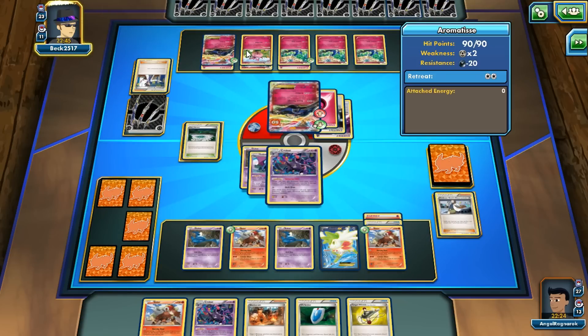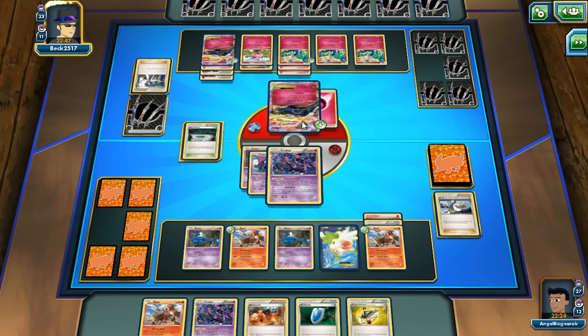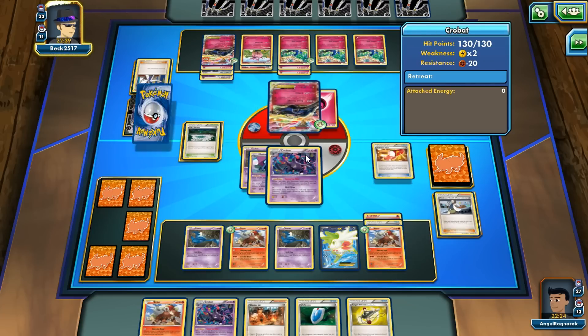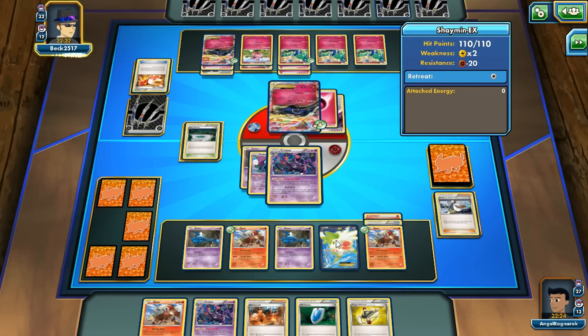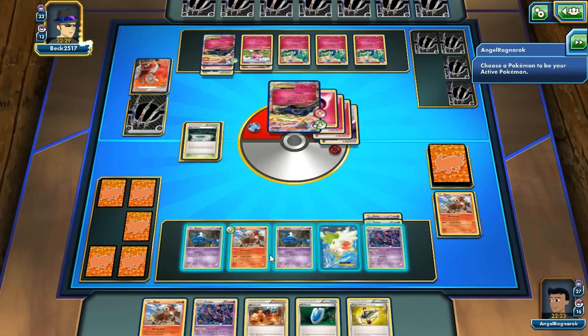He's gonna evolve again into the Aromatisse and X Blast with this new one. That's what I'd assume he'd be doing. He's gonna Lysandr out my Entei. He tries Lysandr on the Shaman — couldn't. Two prize cards. Let's see what he's gonna do: X Blast, takes out the Entei. Okay, I guess.